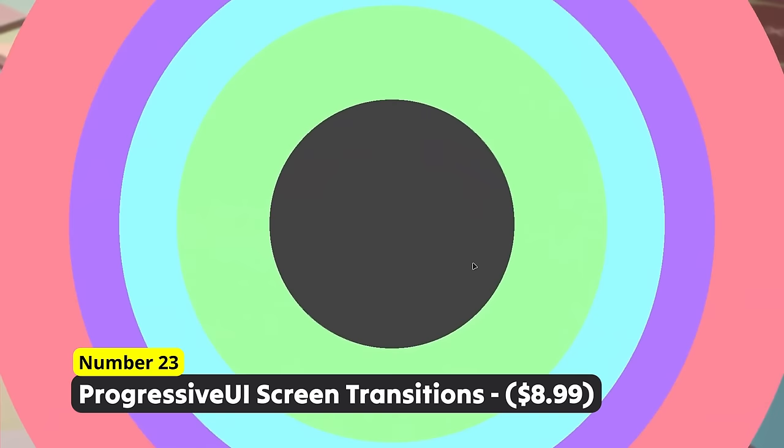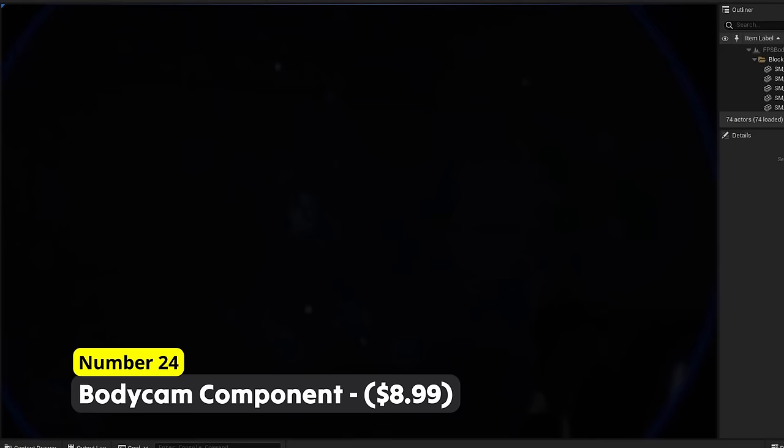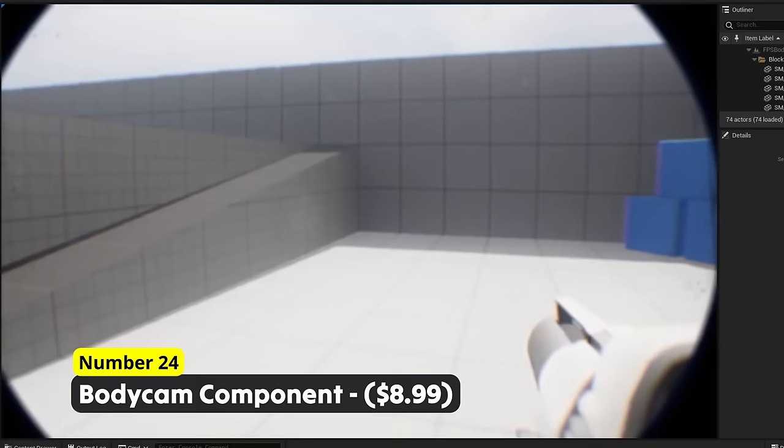Create the next hyper-realistic game using Number 24: Bodycam Component. You know those Unreal Engine demos that are incredibly realistic looking? They all use such a bodycam effect to cover up the not so realistic things like foliage or some lower poly meshes.